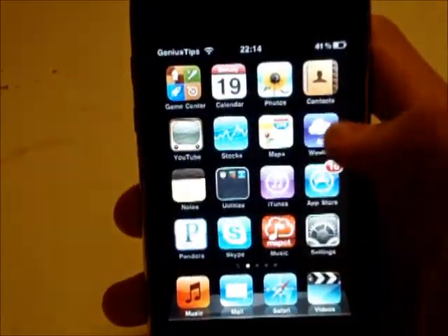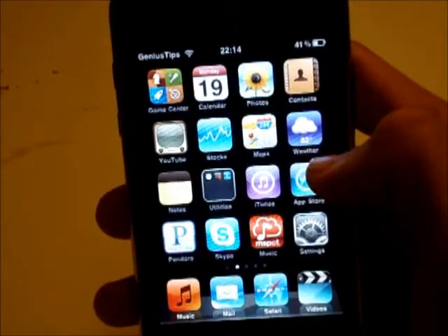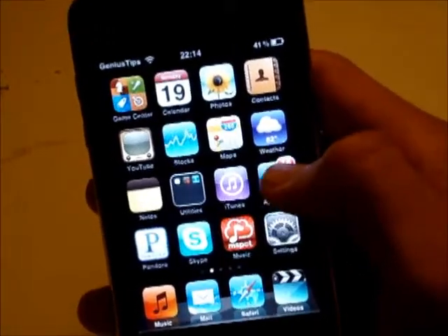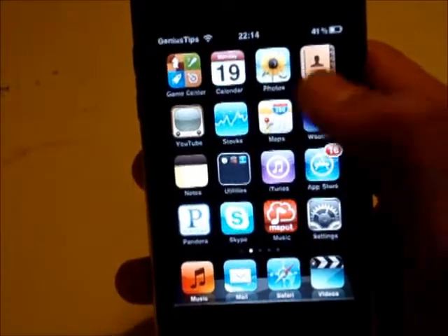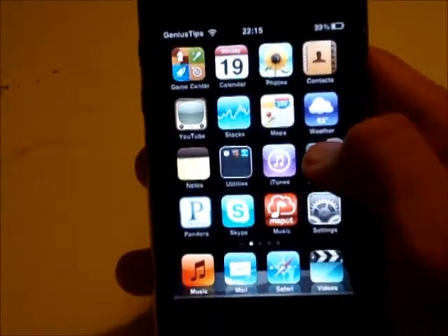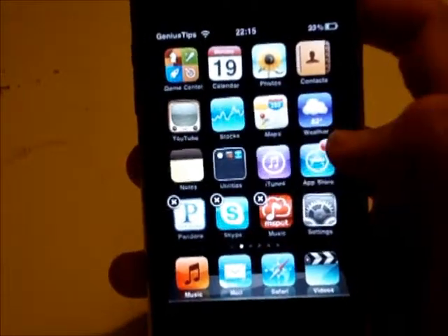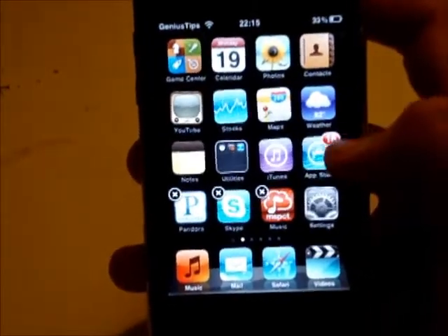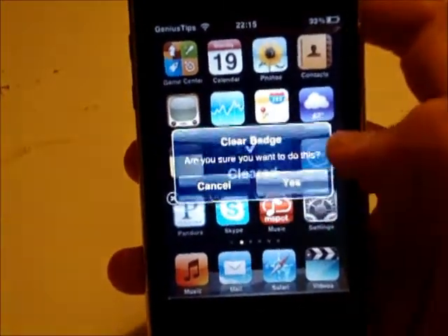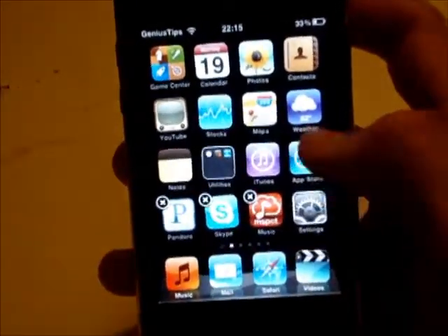The third tweak is called Badge Clear. It is 99 cents, but it is very useful. What that does is when you have these annoying notifications on your App Store, your mails, or anything like that, you can actually remove that by putting your badges into Squiggly mode, tapping on the application, and it says Clear Badge. Are you sure you want to do this? You click Yes, and as you see, the little notification is gone.